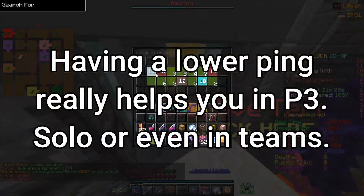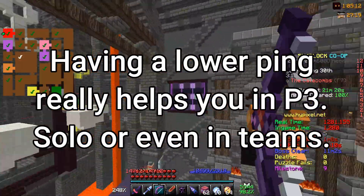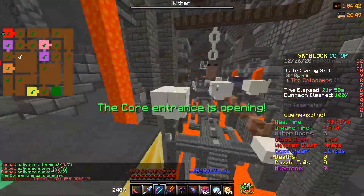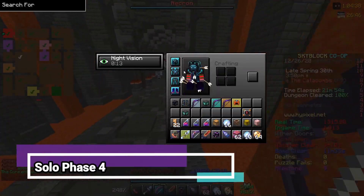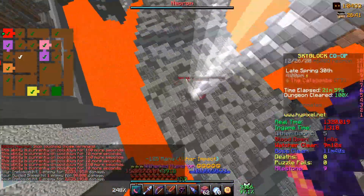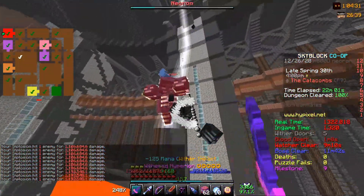If you have bad ping, phase 3 will be significantly harder but not impossible, and vice versa — those with good ping will find phase 3 a lot easier. Lastly in phase 4, it's really simple: just fight Necron one on one and eventually he will go to the middle where you just spam left and right click with the Hyperion until it dies.